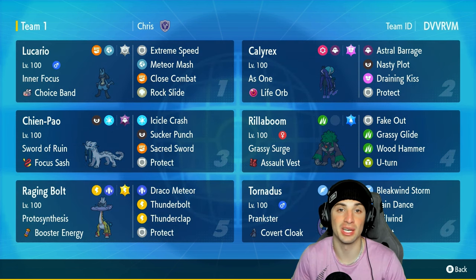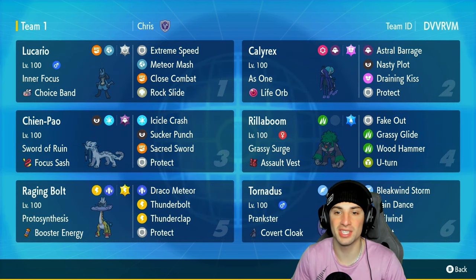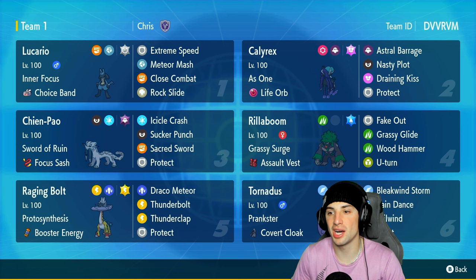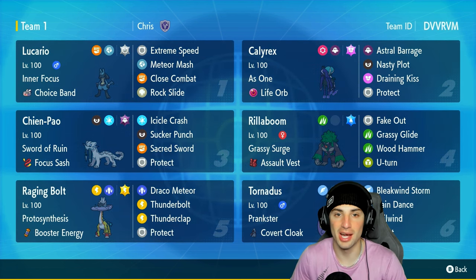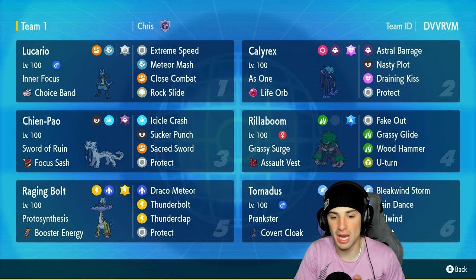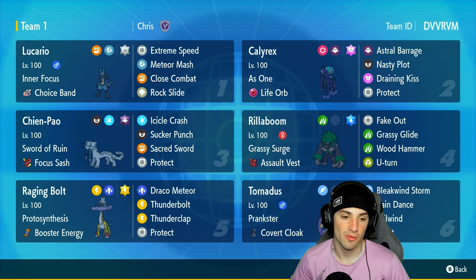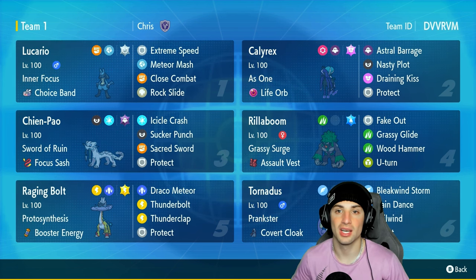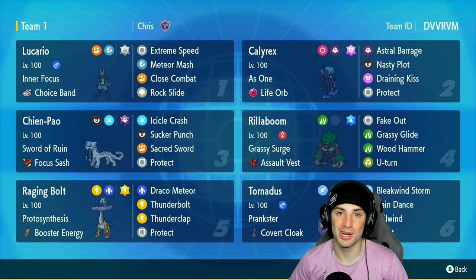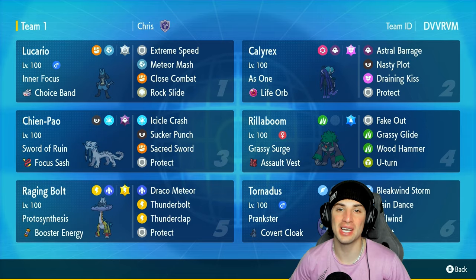We pair Lucario up next to Shenpal - that slides into Normal Tera, starts sending Extreme Speeds and the damage just goes up from there. Our restricted Pokemon is Shadow Rider Calyrex with Life Orb, running Astral Barrage, Nasty Plot, Glacial Lance, and Protect. We all know how the match usually ends once you set up a Nasty Plot with Calyrex. Our final four Pokemon are Rillaboom, Shenpal, Raging Bolt, and Tornadus. Rental code is at the top right corner - if you enjoy today's video, like and subscribe.